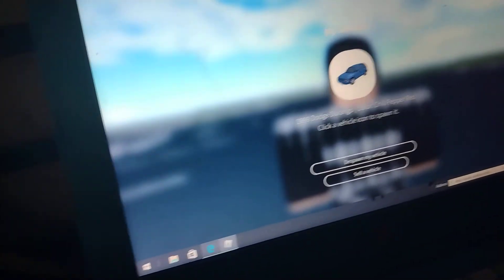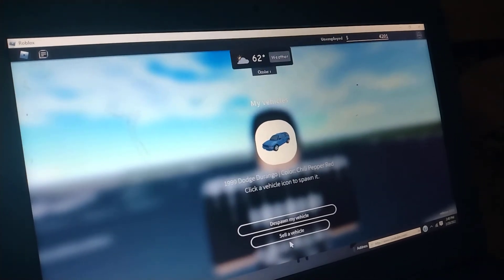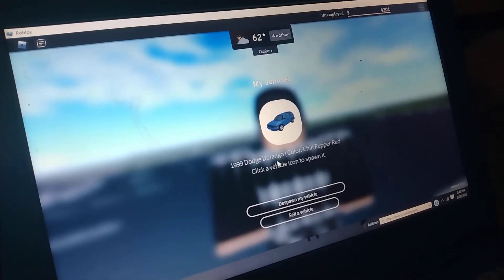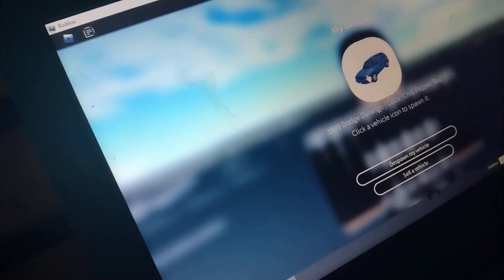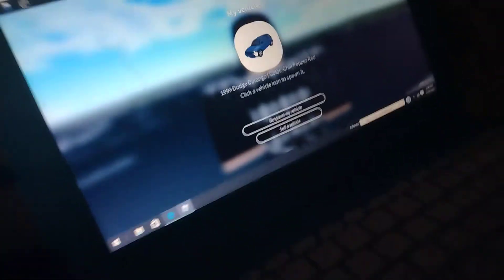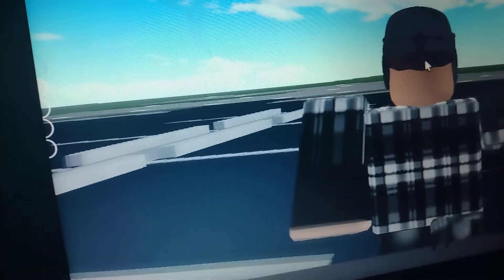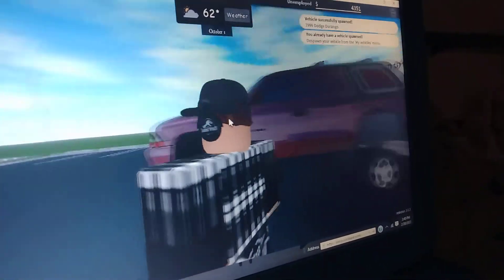I don't think it worked. If it won't work, make sure you have your mouse on this and then — bingo! It worked, it worked. So there, now you got a lifted Durango.